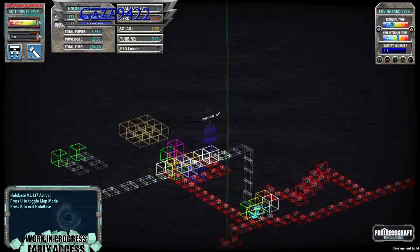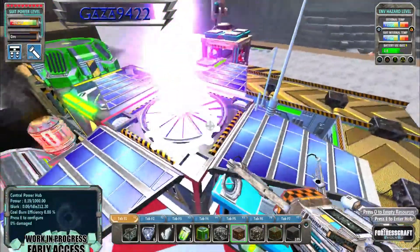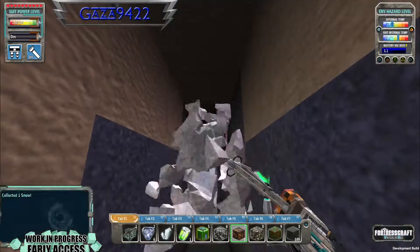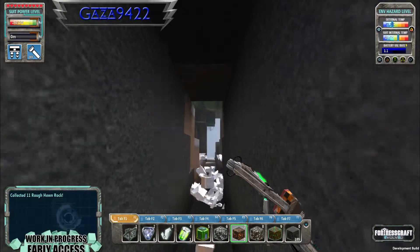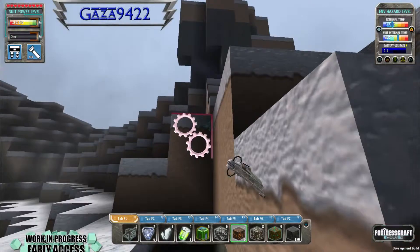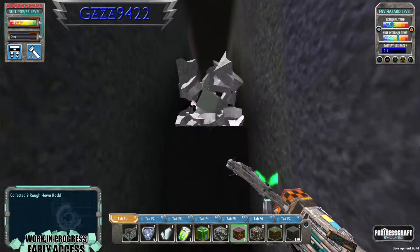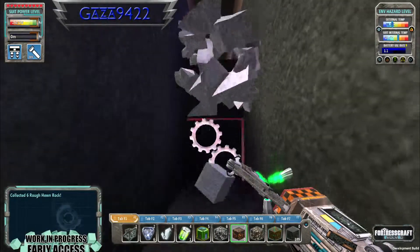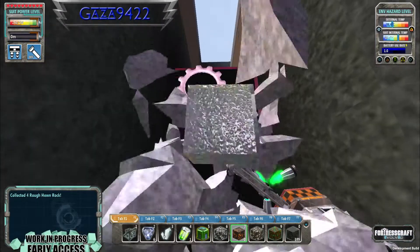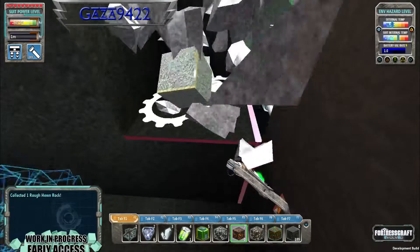If I put a conveyor belt there — there's no one there, so yeah, that's going to be fun and games. The water blocks disappeared now as well — oh, that's cool. We're going to make this three blocks high, because otherwise we're not going to be able to walk on our conveyor belt. We're just going to dig all of this out — might as well.